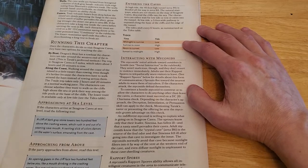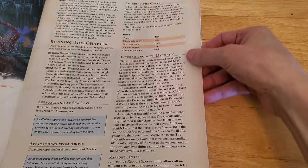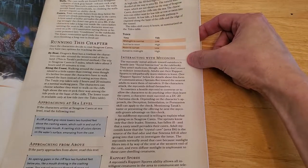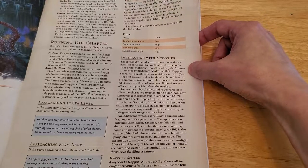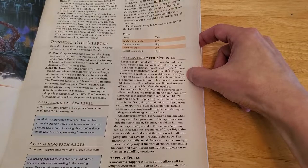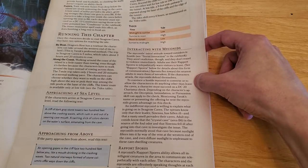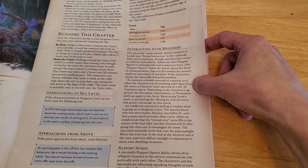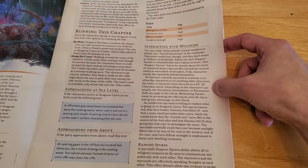Interacting with Myconids: The Myconids' initial attitude toward outsiders is hostile. They aren't malicious, though, and they don't resort to violence immediately. Adults use their rapport spores to telepathically warn visitors to leave. Sprouts flee toward the nearest adults to warn them of intruders. If the characters attack, the Myconids defend themselves. To convince a hostile Myconid to converse or allow the characters to do anything other than leave, a character must succeed on a DC 20 Charisma check. Depending on the character's approach, the Deception, Intimidation, or Persuasion skill can apply. Mentioning Tarek's name or representing the offering he sent grants advantage on this check.